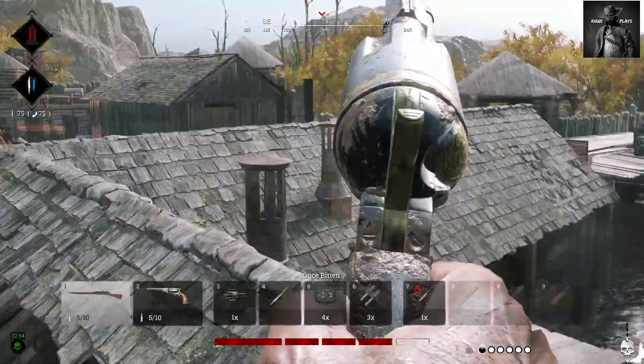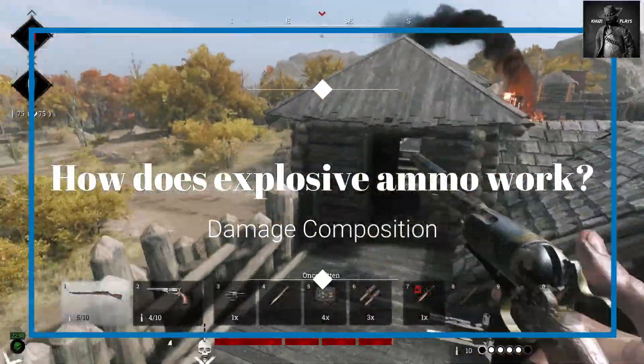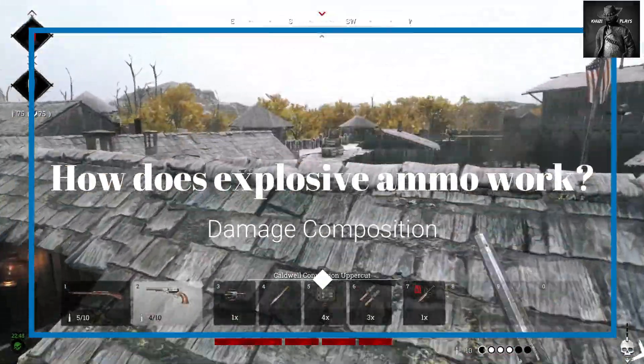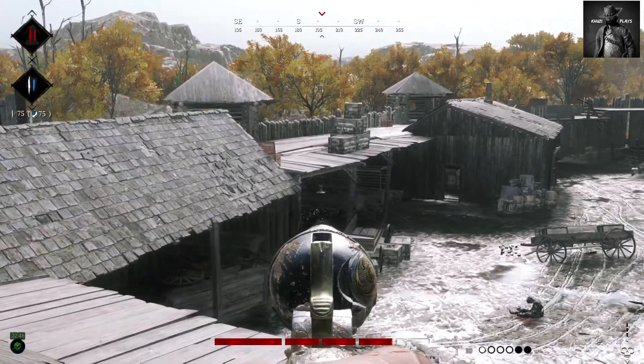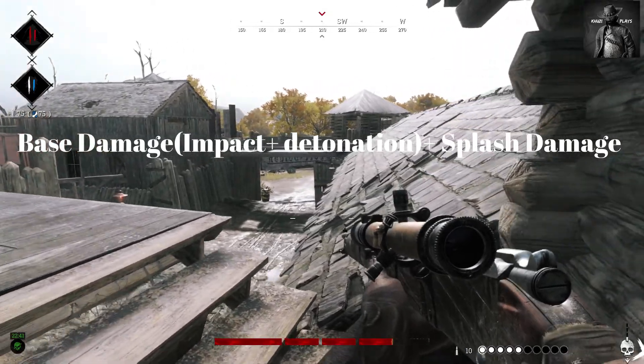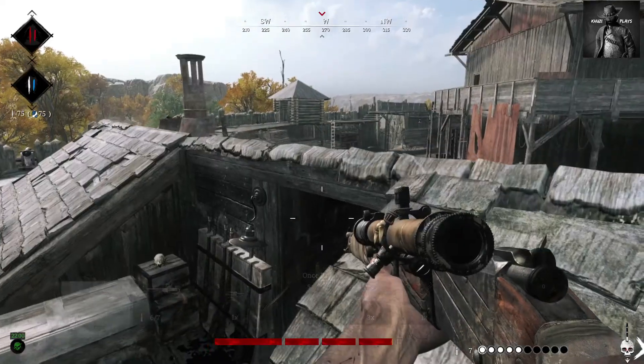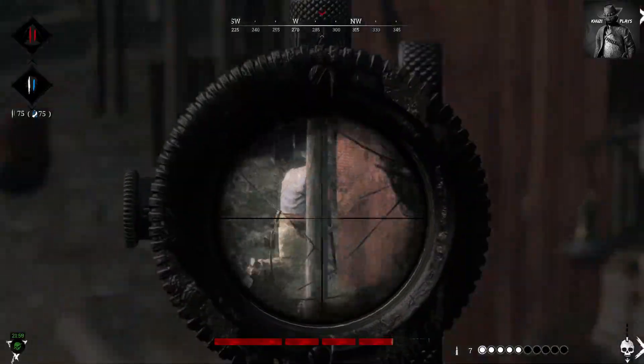First of all we are going to start with how does explosive ammo work. Explosive ammo deals damage in two ways: the direct hit from the projectile impact and detonation, as well as the secondary splash damage caused by the shrapnel, which is calculated based on the point of its impact from the target, with damage decreasing as the distance increases.